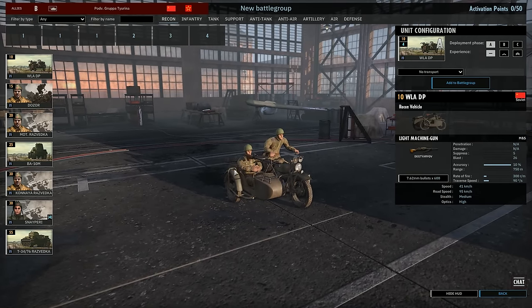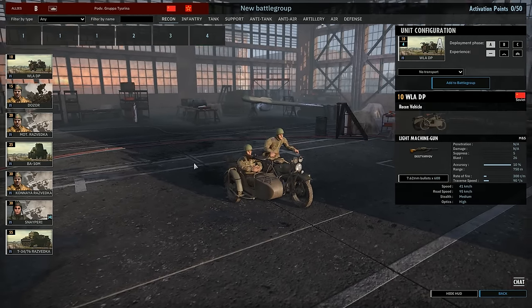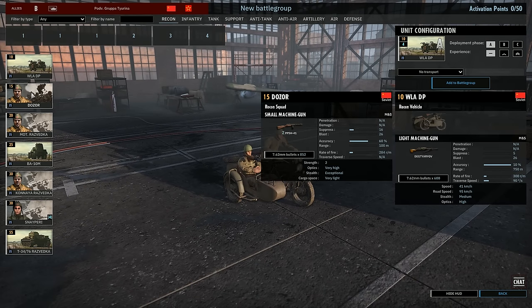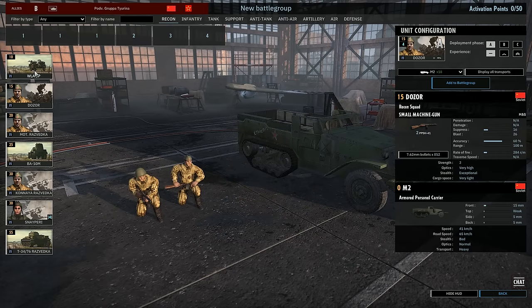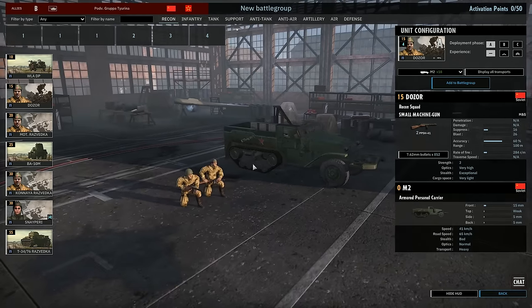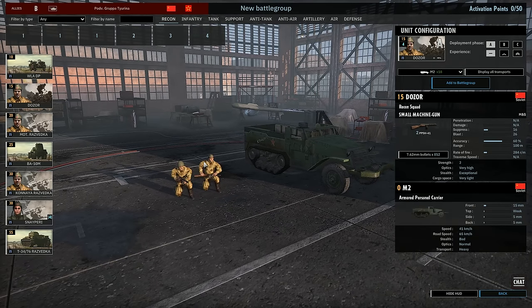So we have a recon vehicle, a motorbike here with a 7.60 machine gun — pretty good, only really cheap at 10 points. That is a no-brainer sometimes if you want to be on the front line really quick with all of your units, including your recon.